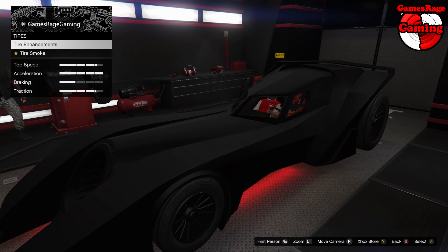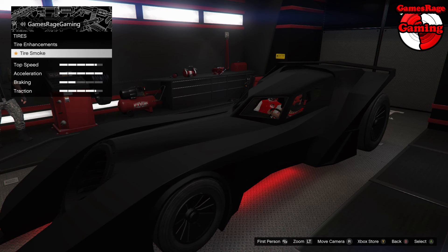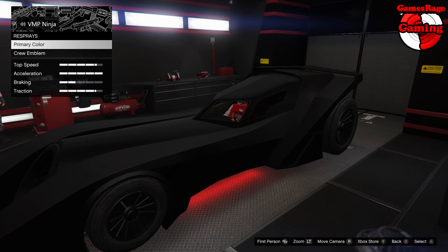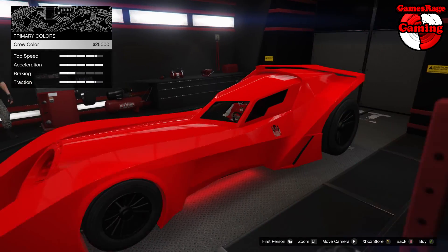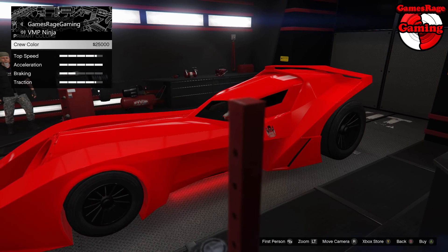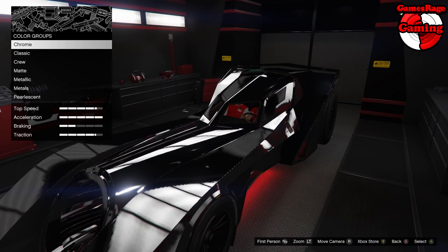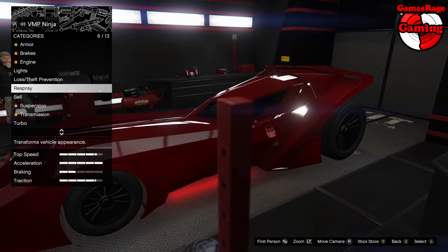Other than that, we're going to have the tire smoke set to black, the windows done limo style so they're fully tinted. Finally, we're going to apply the modded chrome red primary color — another modded color in GTA 5 Online. Basically you first apply chrome and then apply the crew color, which will underlay the chrome.